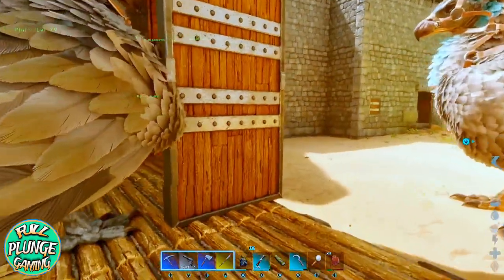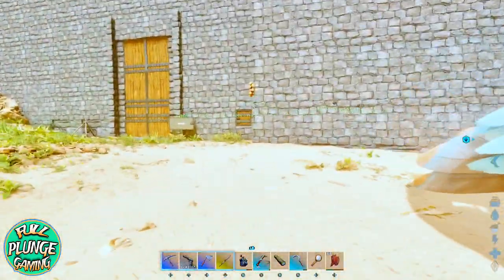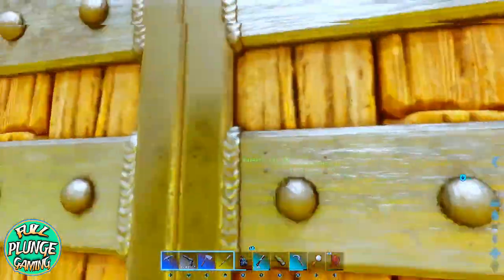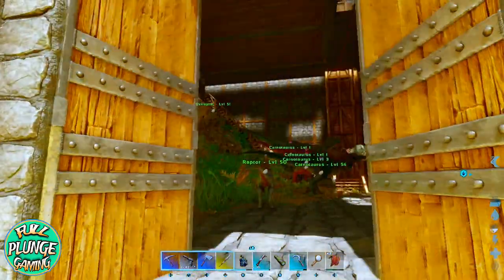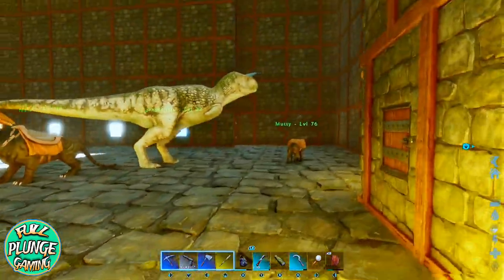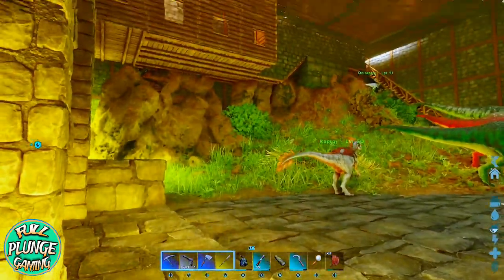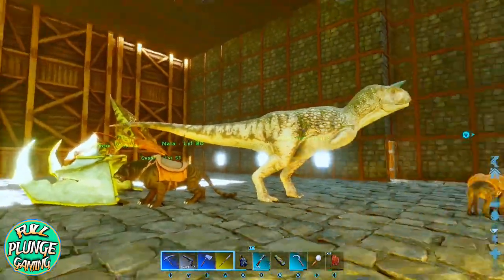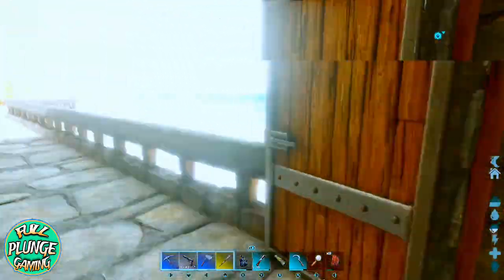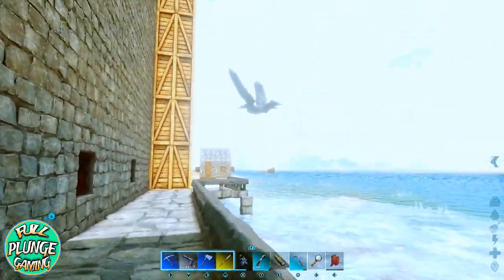I outgrew this place, so I built the next one. This is the carnivore habitat, which I built next. And it wasn't only the carnivore habitat — I had a mixture of dinos in here. Is that a cat?